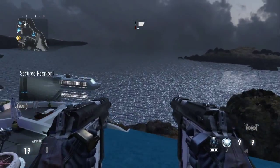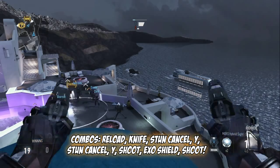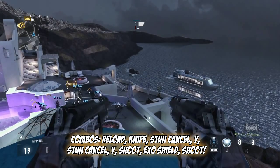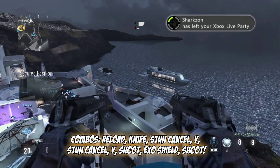You want to do that glitch that I posted yesterday — you want to press Y and then aim, snap, and then you want to equipment cancel and then Y really fast, and it'll bring out your one-hand pistols like this. It's a glitch, it's pretty cool.